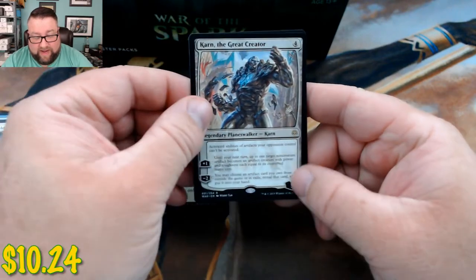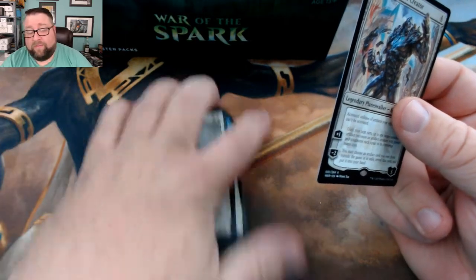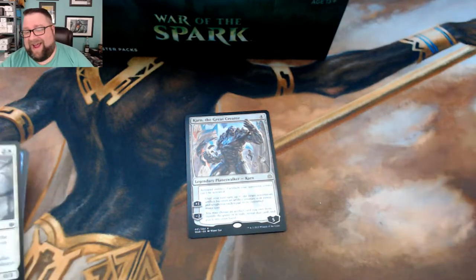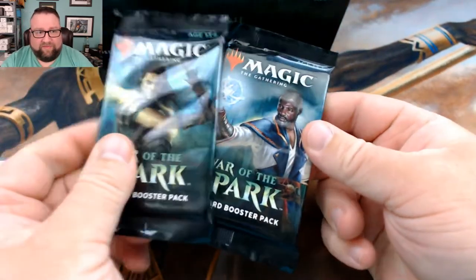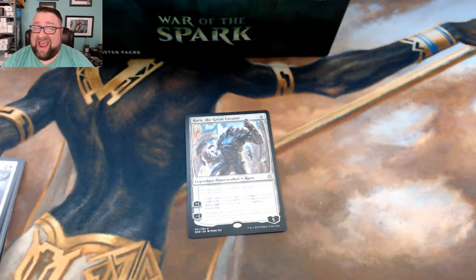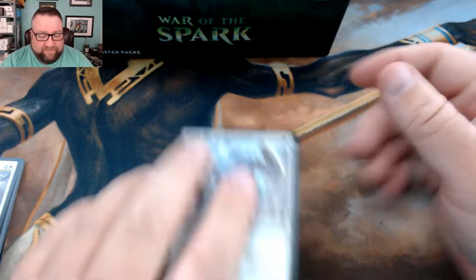Hey, the Great Creator right off the bat — awesome sauce on that one! Now, I completely forgot — for those of you who don't know, I've got a few kids. My youngest doesn't play yet, he's only five, but for every set I take two packs and put them aside for him. These are going to be his two packs, going into what will hopefully be a chaos draft box someday. He has a ridiculous amount of packs — I think we're well over 40 packs right now.